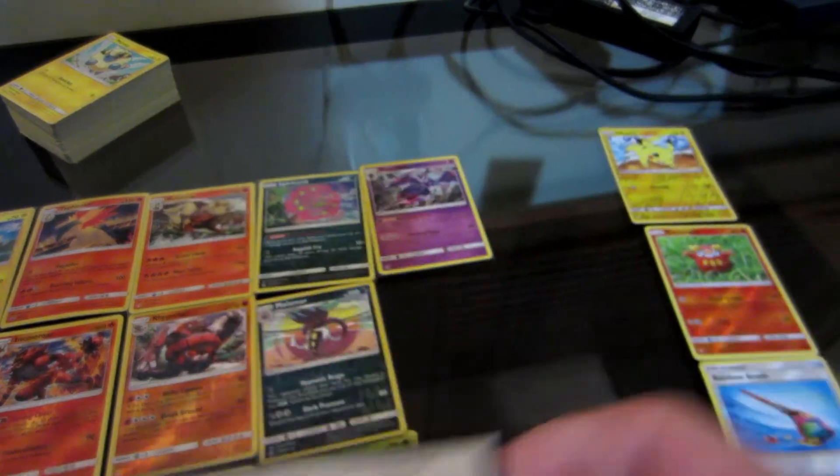That wraps up this episode. As always, comment some stuff you like. Comment if you're going to a pre-release party or tournament for Unified Minds — let me know how you're doing. I'm doing pretty good after finally getting something good out of a pack that I actually needed. I have a good feeling my Unbroken Bonds purchases are coming to a close for me. Just let me know what you got. Until next time, JamWade out.